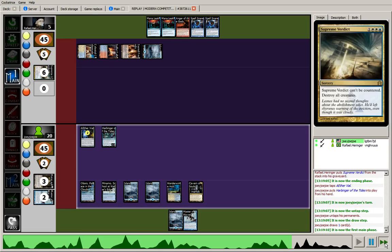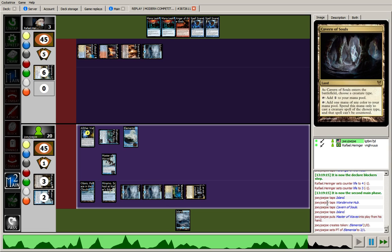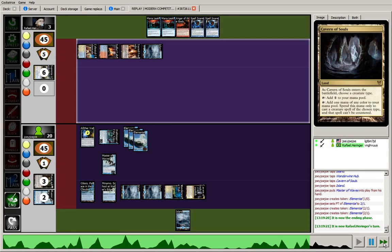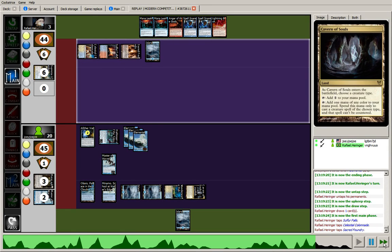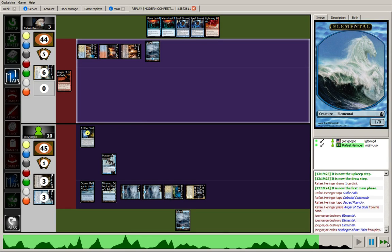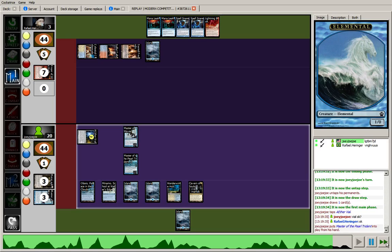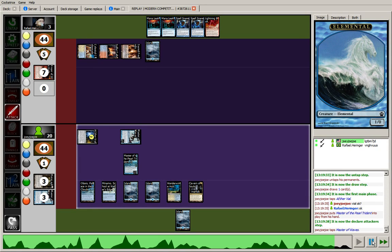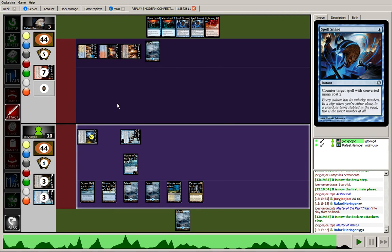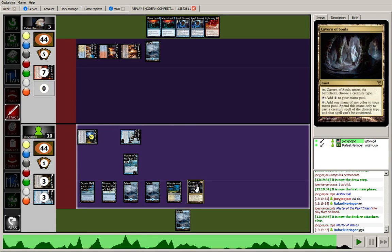We drew another Master of Waves — no reason not to run this out here. Unless he has another Supreme Verdict, it's going to be pretty hard for him to deal with all these threats. We see a Lightning Bolt, but instead the opponent goes with Anger of the Gods, getting rid of everything except Master of Waves. But Master is 2 power and the opponent is at 3 life, so lots of pressure. We hit an Island Walk Lord who we can go ahead and drop on the board and swing for 3. The opponent had a Lightning Bolt in hand but was backed up on mana the whole game and didn't have red mana up. He did have Spell Snare, but the Aether Vial was clutch there, letting me get this guy on the board through any countermagic. And the Cavern of Souls had my back as well.